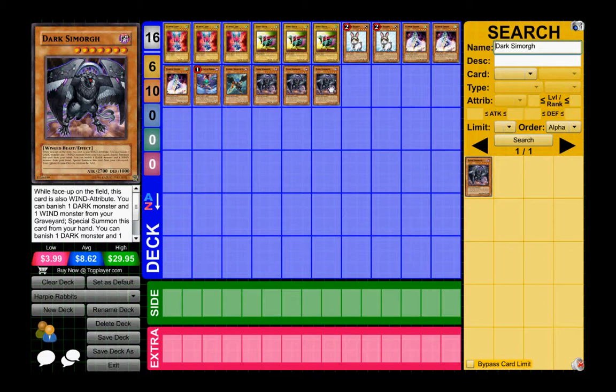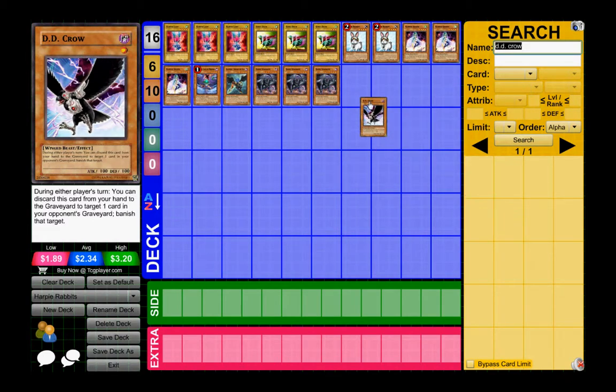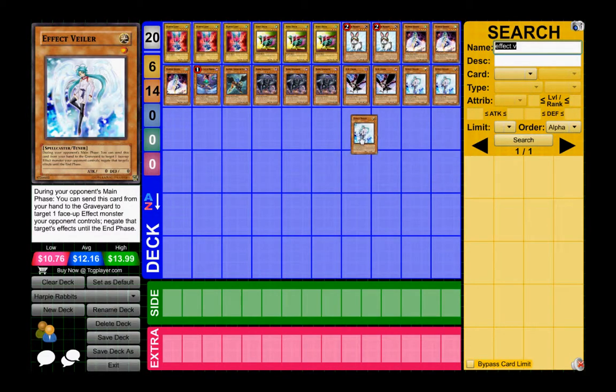Just to help get Darks in the graveyard, I also play DD Crow. I had these in the side but I main two now. Considering how a lot of things can be graveyard-based — monster reborn effects like Wind-Ups and Heroes — since those two seem to pop up a lot, DD Crow can be useful.